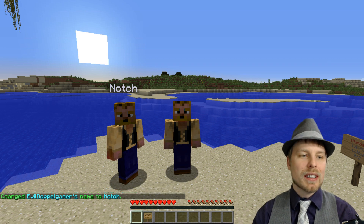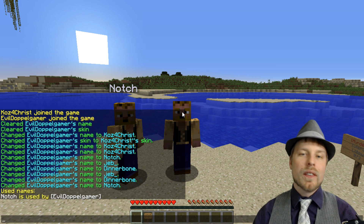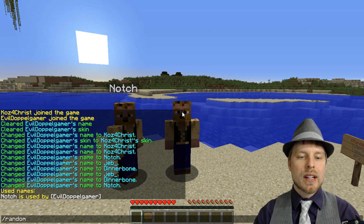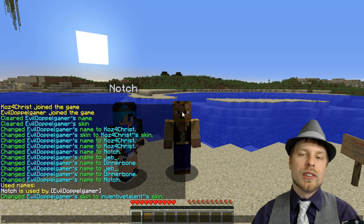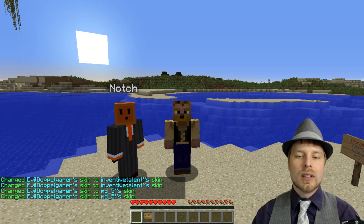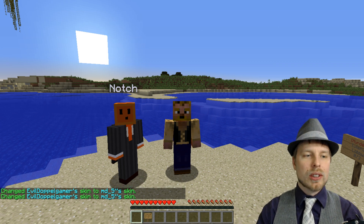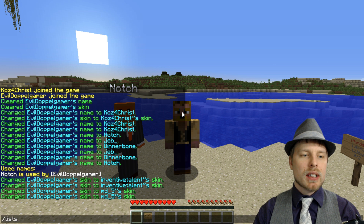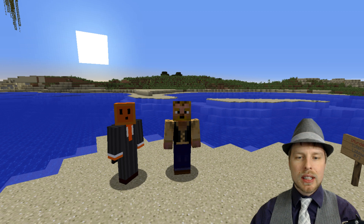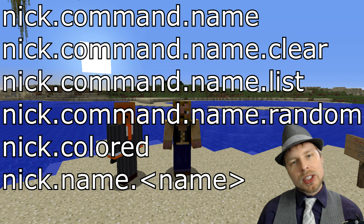You can set up different random categories in your config, which we'll talk about in a second. You can also do 'list names', which will show all the nicked players on the server. You can do 'random skin' and it works the same way for skins. You can do 'nick reload' to reload everything. You can also do 'list skins', just like list names, which tells you what skins are being used by which players — pretty slick.